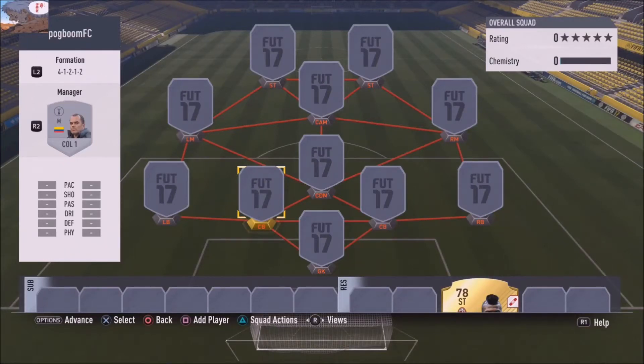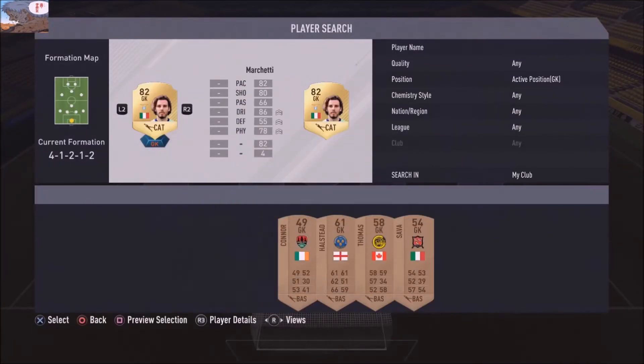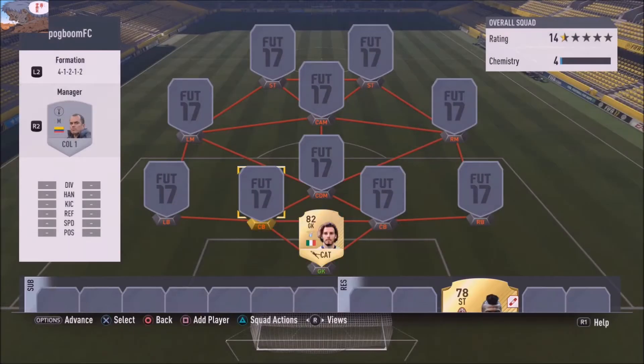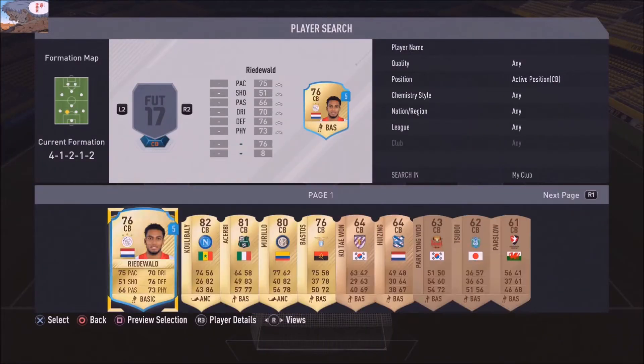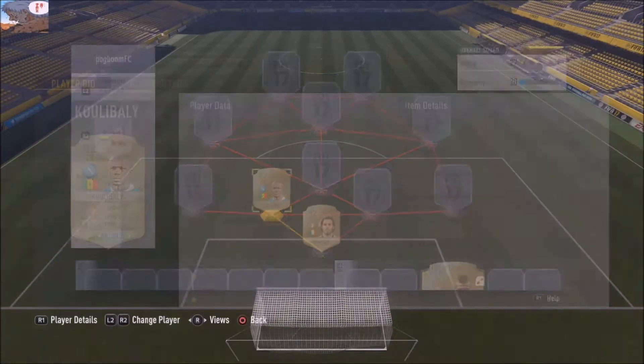Hey guys, I want to show you my squad builder of a great Serie A team that you can get for pretty decent coins — it won't cost you that much. Starting at the back with Marchetti as goalkeeper, center back is Koulibaly. Koulibaly's got all the physical in the world and he's such a great defender.